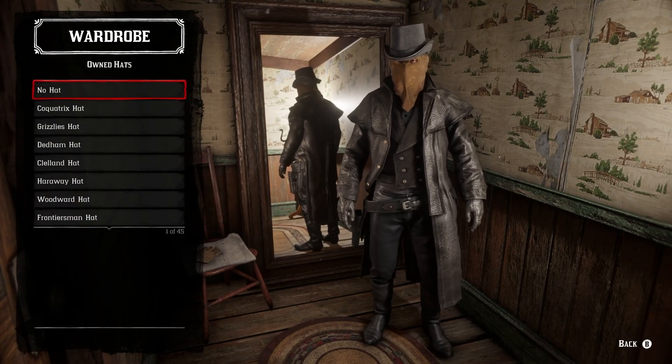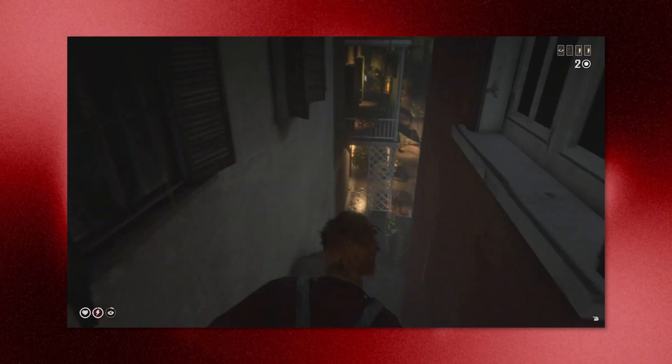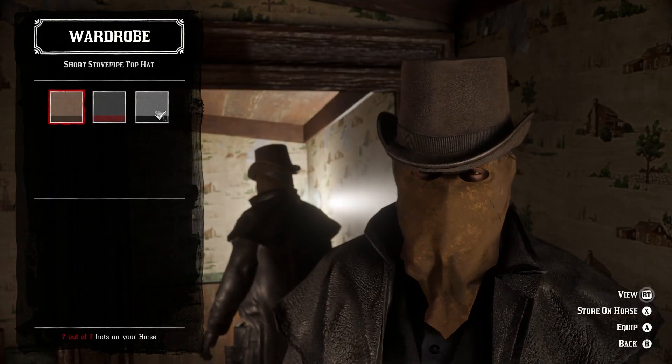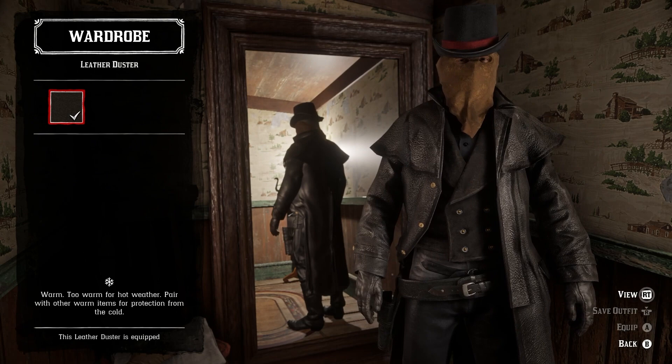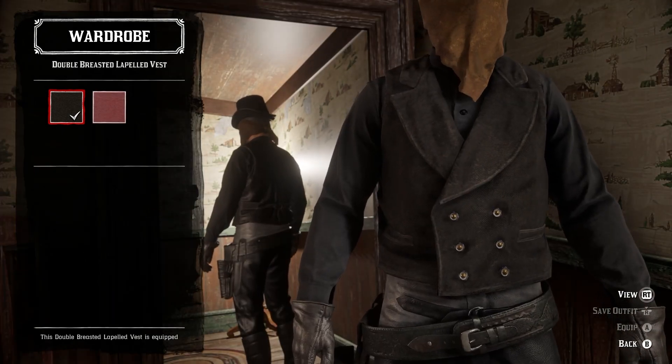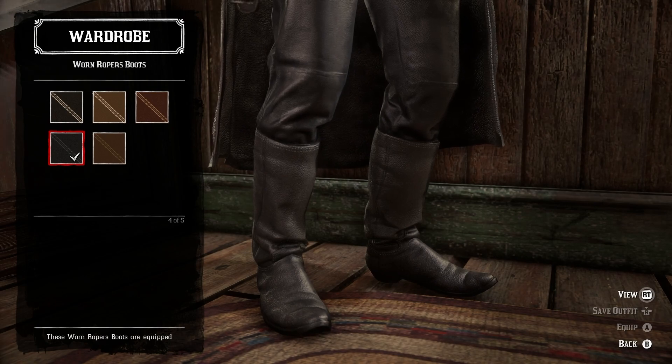On to the next one, we have Jack the Ripper. This outfit is perfect for running around Saint Denis at nighttime with a machete. To create this one, you will need the short stovepipe top hat, trim bandana, leather duster, double-breasted lapeled vest, everyday shirt, leather gloves, Martindale pants, and worn ropers boots.